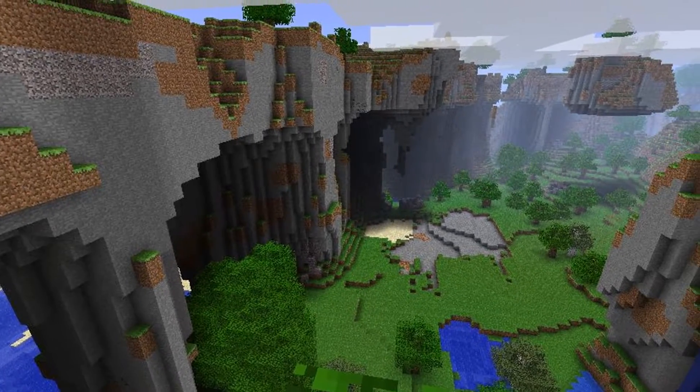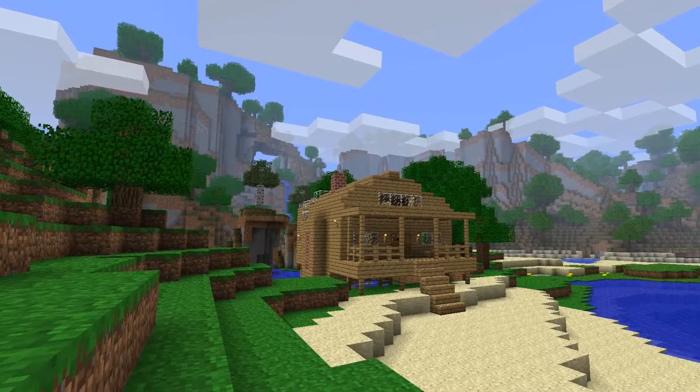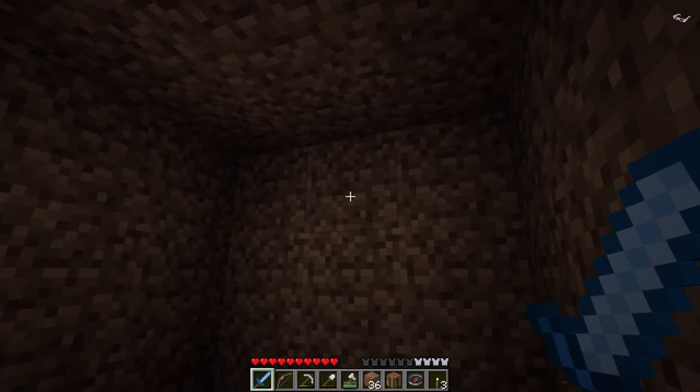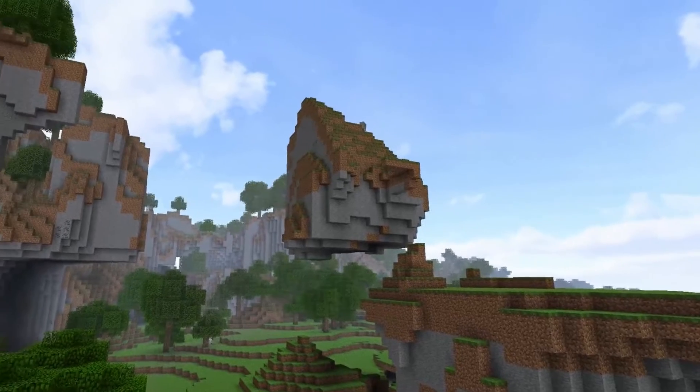There are massive overhangs, expansive valleys, rolling highlands, and so much more ready to be discovered. This is the same landscape that Kurt J. Mac walks across in Firelands or Bust, and is often seen as the most iconic terrain style in Minecraft.